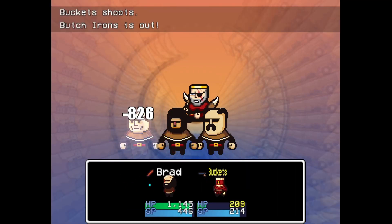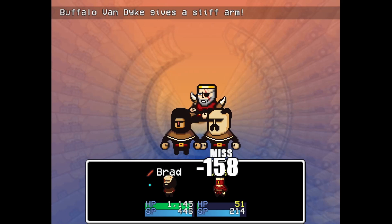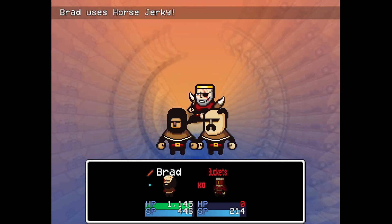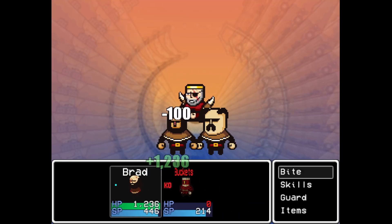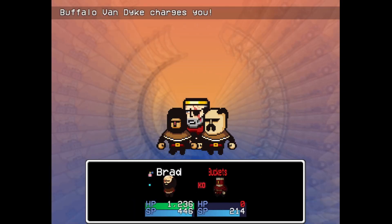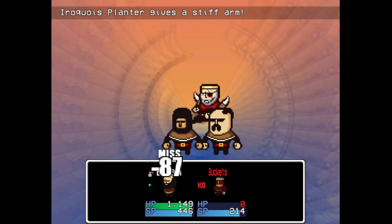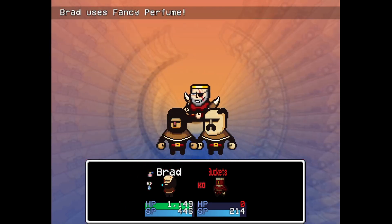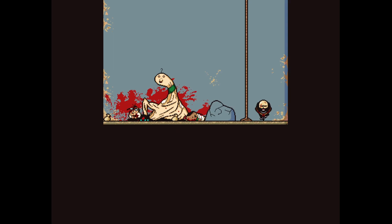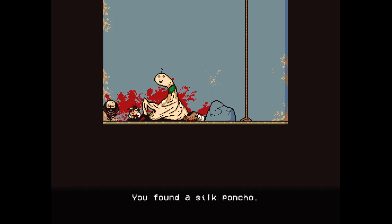Luckily, the firebomb I started off with, as well as Bullet Tap, were enough to outdamage his healing, and before long Hog was down for the count and we got some cloth for our troubles. Next up is Snow Mountain and the Buckle of Van Dyke. This fight was actually really easy when I stopped being an idiot. I did get my first game over here, which was quite interesting — around three areas into the run. The fight itself was fairly standard: just one firebomb and then dealing with his lackeys until they were all gone, then dealing with Buff himself.